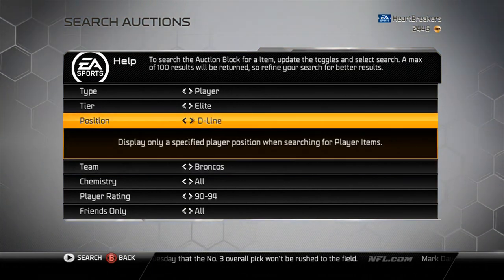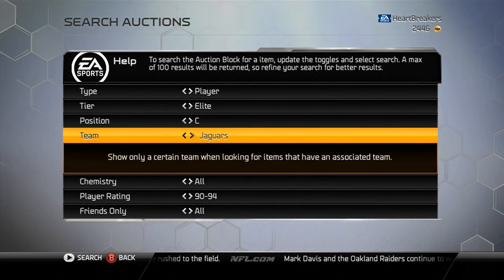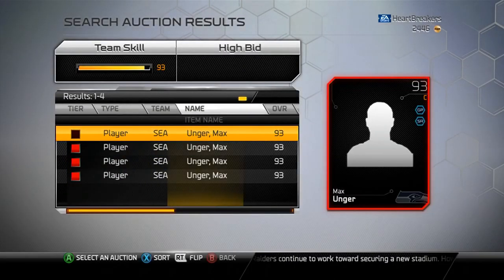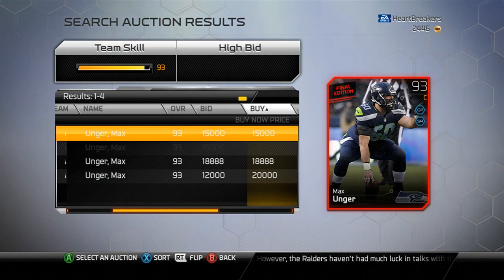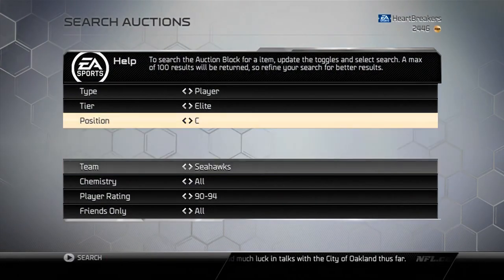Next we have Max Unger, center for the Seahawks. Where are the Seahawks? There we go. There he is — he's 15k as well. So if you're counting right now, it's about 39k just for these three cards in order to get that Carlos Dunlap. So I definitely would not advise doing the collection right now.